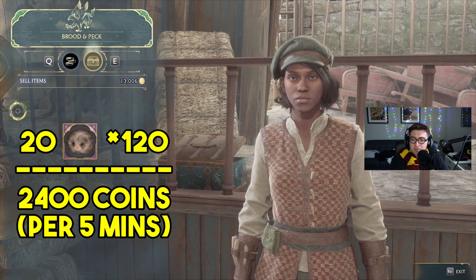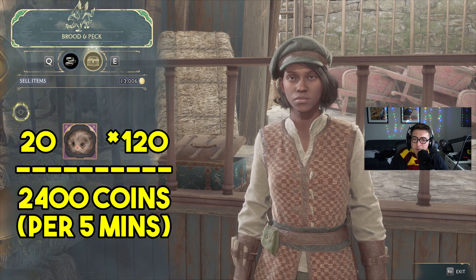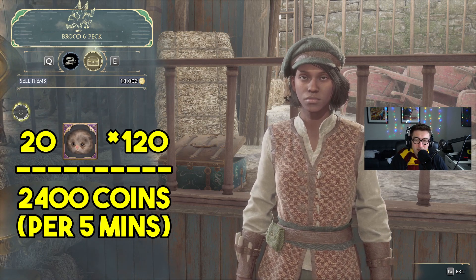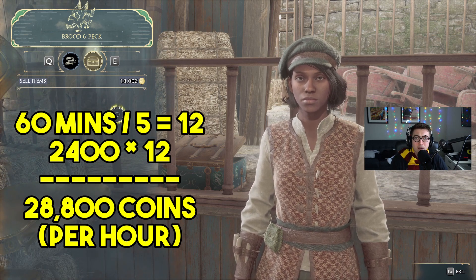If you do this, it probably takes about five minutes or so to catch a full bag of Puffskins, a couple minutes to sell, and you're right back at it. You can really make somewhere around 25,000 to 30,000 coins an hour if you just grind this out. As always, thanks for watching, and make sure to hit that like and subscribe button — I'll catch you on the next video.